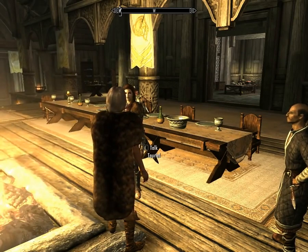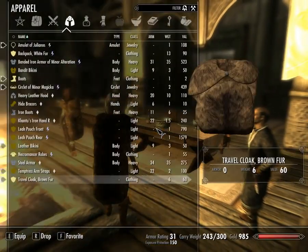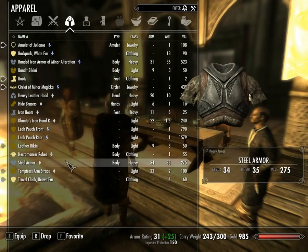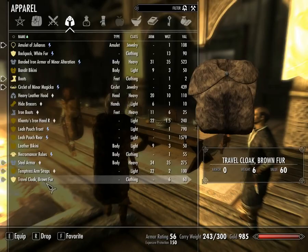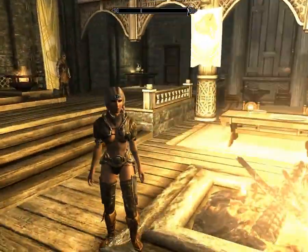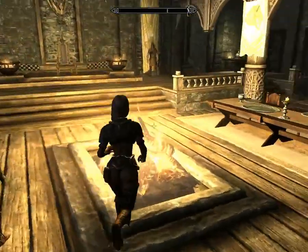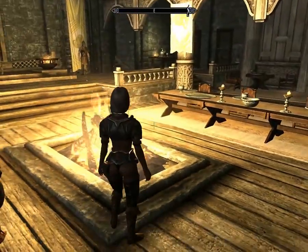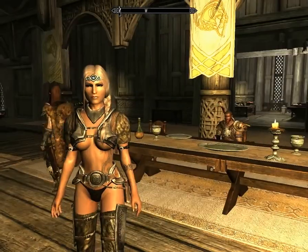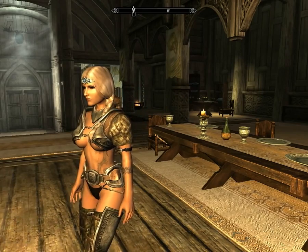Now I'm going to show some remodeled armor for CBBE and UNP — Caliente's body and UNP. I don't have a lot of items because I haven't really played the game much, but I'm going to equip the steel armor which everyone knows. And here we are — it looks sexy and hot, right? Yeah. This is the Remodeled Armor for CBBE mod. You can look at your character and think: yeah, I did good.